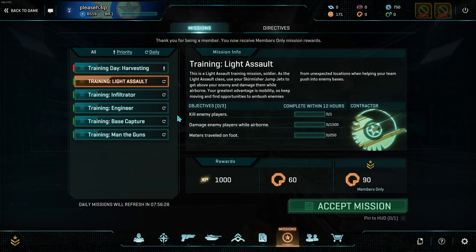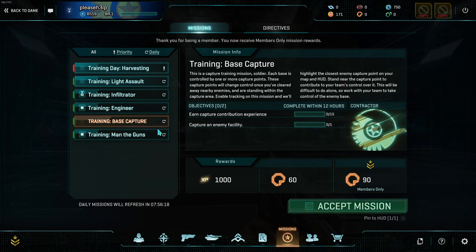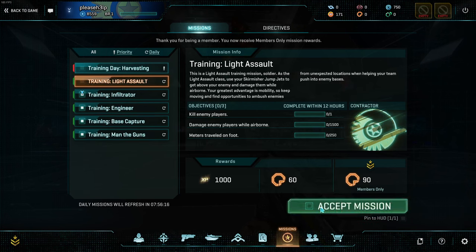For example, the light assault one is just kill an enemy player, deal 1500 damage airborne, and travel 250 meters on foot. Basically, if you're a new player, just click Accept on all of these and just play the game, and you'll probably get these done. You will get 60 certs by default, or 90 if you're a member. Members also get an extra experience gain, which will make your certs come faster, and you will also get 48 daily certs per day.